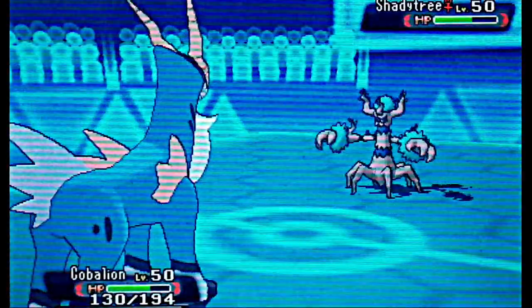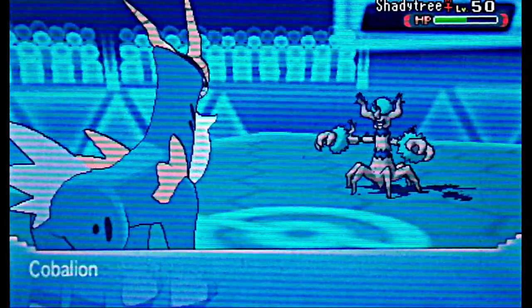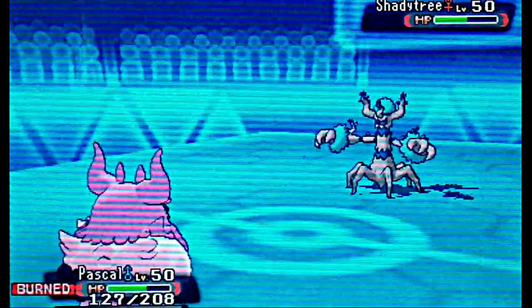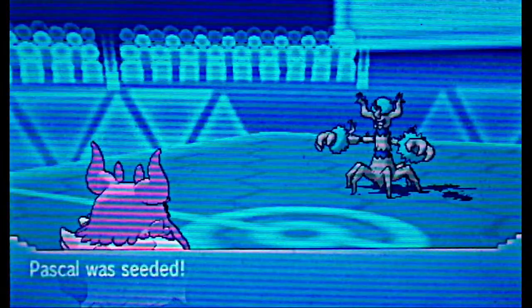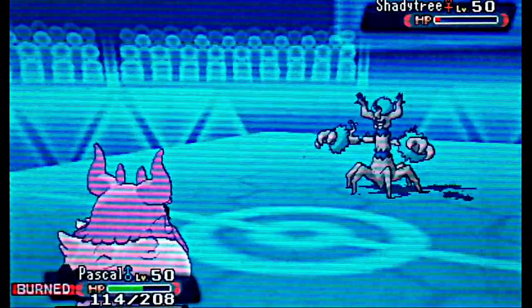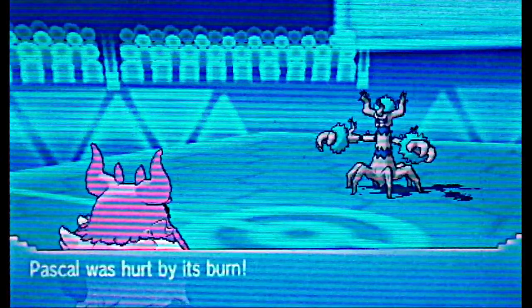We see that working out against Shady Tree — or Trevenant, as it's originally named — nicknamed Shady Tree. I was expecting him to go for Will-O-Wisp here, so I go into Pascal, who has Aromatherapy to get rid of the burn. But I don't get a chance to use it for some odd reason. I thought I could go for Moonblast and take him out, but I barely miss on the KO. He gets up a Leech Seed, which will help restore some health, and I lose my health in return.